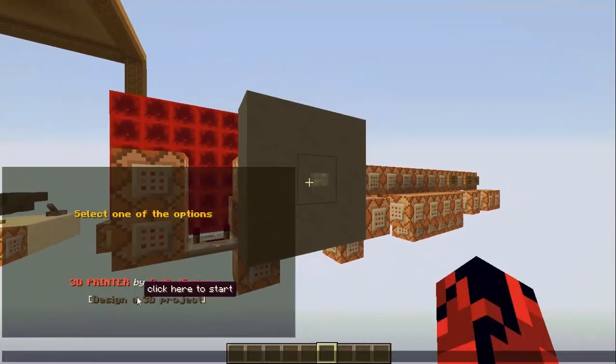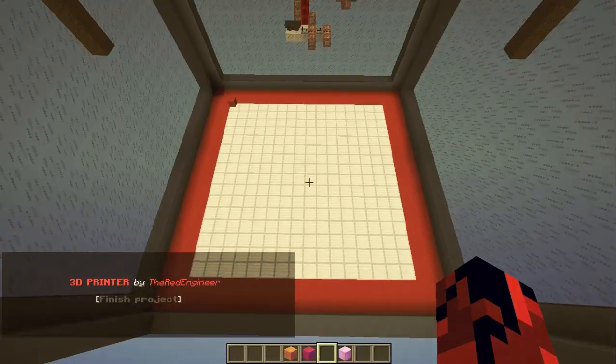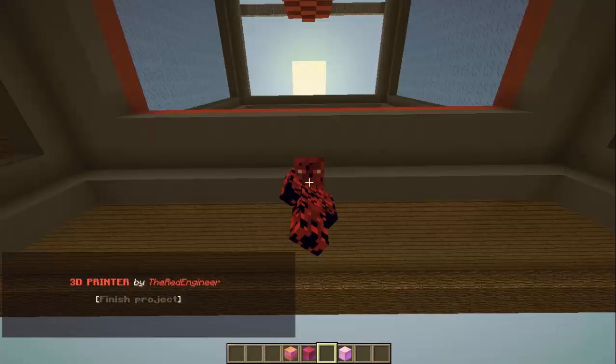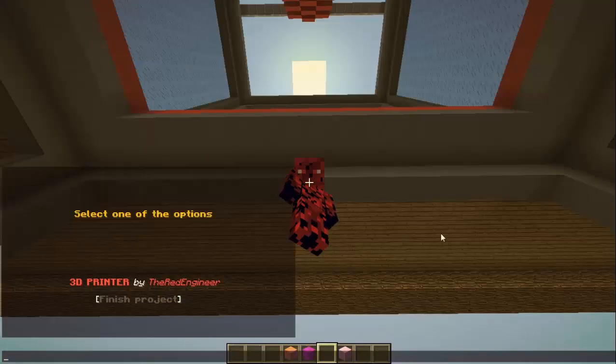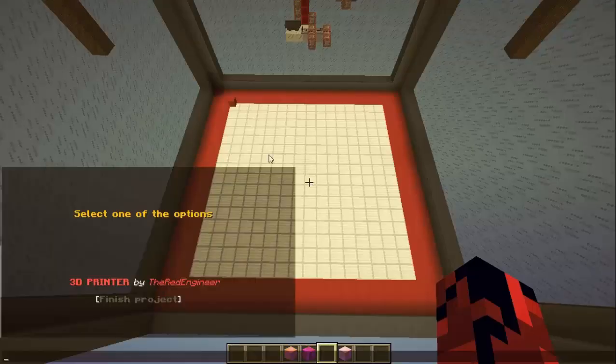Press this button and click on this writing and you'll be teleported to this part of the 3D printer. It is actually another template of the 3D printer under the table, and if we go up, we can see the previous project here.